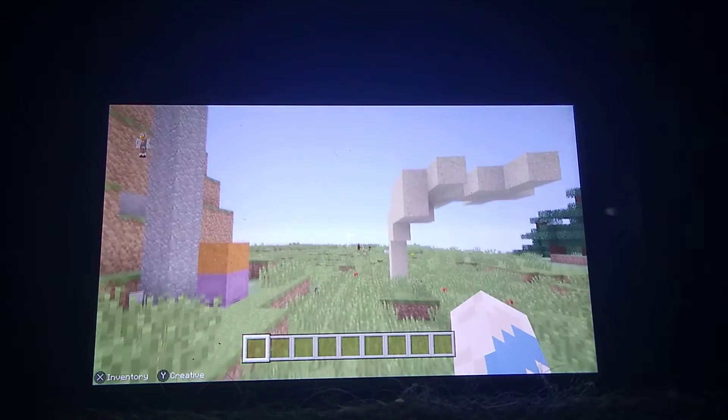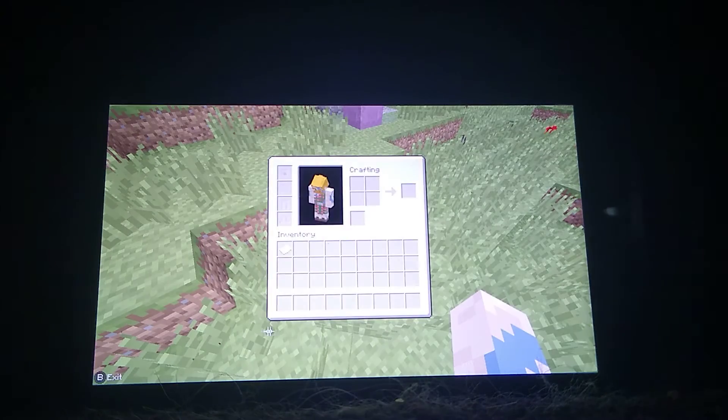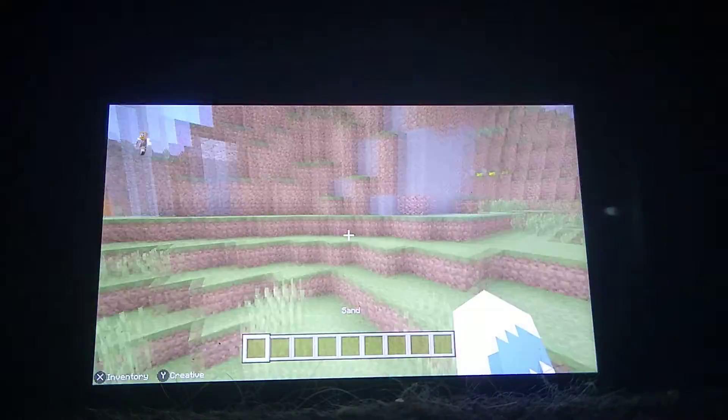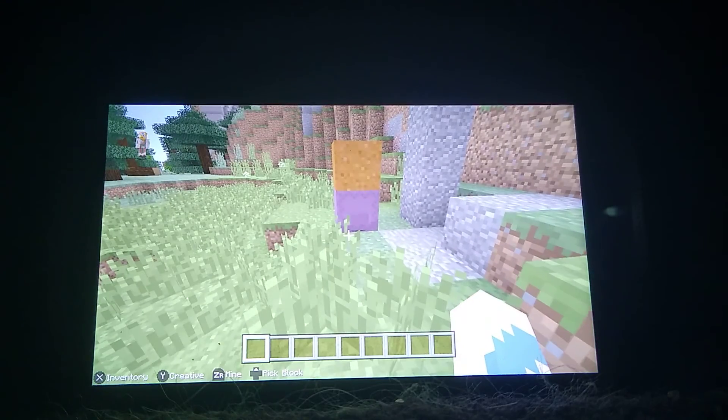Also you can make cool patterns with colored gravity blocks, and eggs and anvils can also be used as gravity blocks for this — though they're not exactly the same as sand or red sand or anything like that. That's about it, see you guys in the next video.